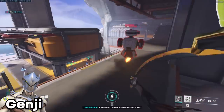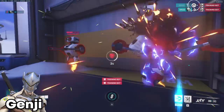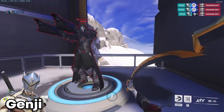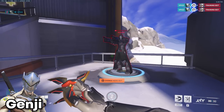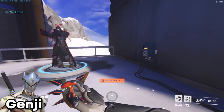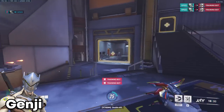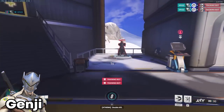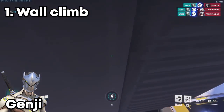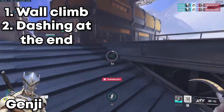On Genji, let's say you're going to blade and then you get to a Reaper — he pumps you and you're dead. Some people might not know, but you can actually animation cancel that sheathing when he puts away the blade. There are two ways: you can animation cancel with a wall climb or you can do a dash.